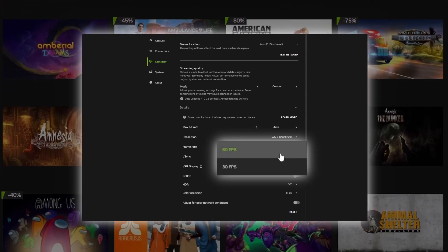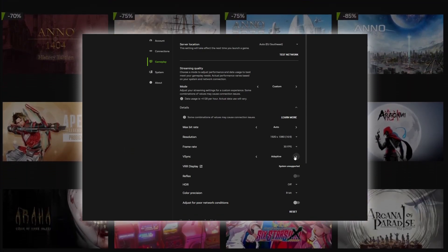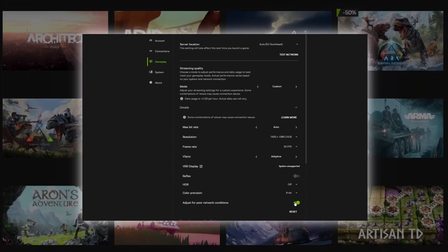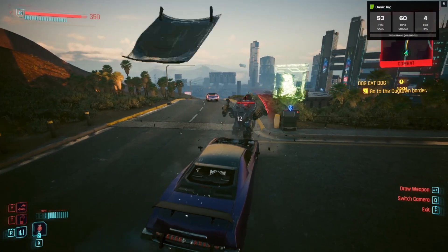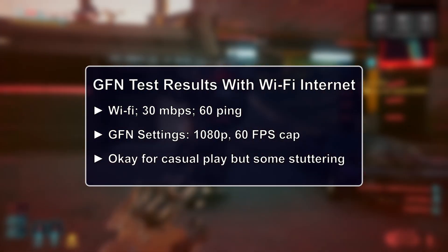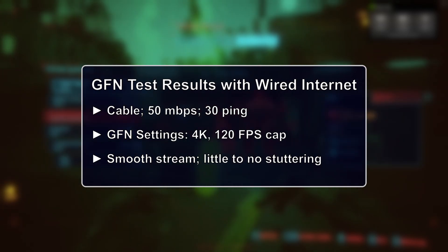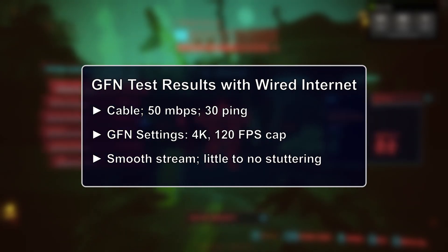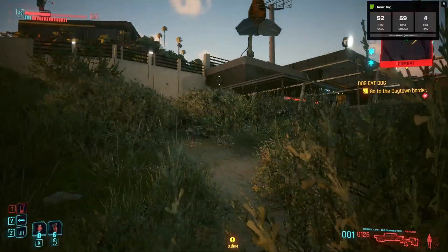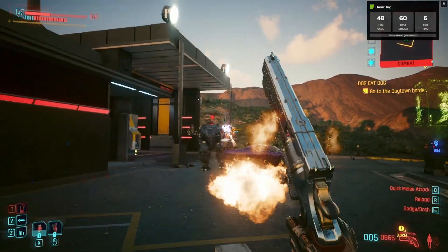Also, set your FPS to 60 or even 30. Playing with 30 FPS isn't great, but it's better than a choppy stream. Keep the V-Sync setting on Adaptive and make sure that the Adjust for Poor Network Conditions option is turned on. With these settings applied, you should minimize the bandwidth requirements and get optimal GFN streaming performance even with a not-so-great internet. From my experience, I was able to get decent gaming sessions using a 30 Mbps Wi-Fi connection with around 50–60ms latency, keeping resolution capped at 1080p and FPS at 60. Once I tried with a 50 Mbps ethernet connection with about 30ms latency, everything ran smoothly with minimal hiccups, even streaming at 4K to my external monitor. In my opinion, GFN streams can be perfectly okay with wireless internet, but you need to make sure your latency is as low as possible — otherwise you will notice the game isn't running locally. A wired connection is your best bet if it's an option.